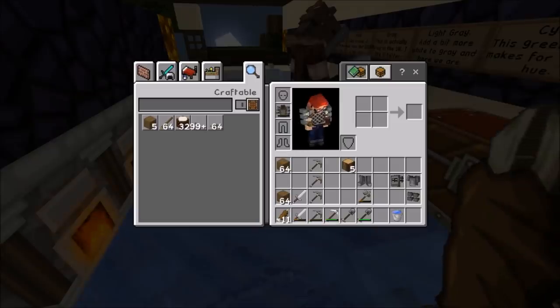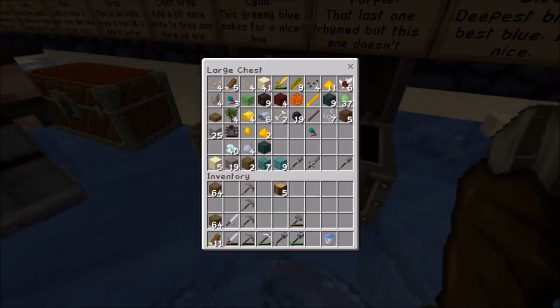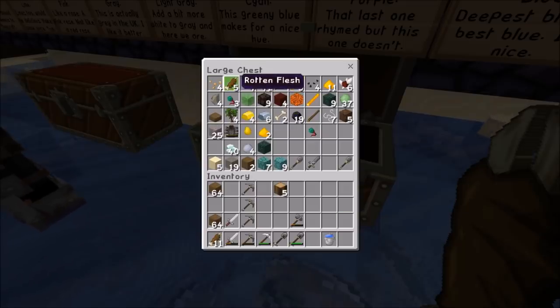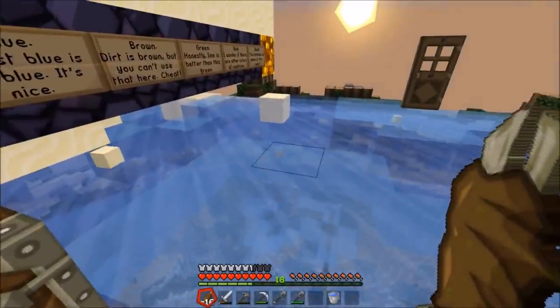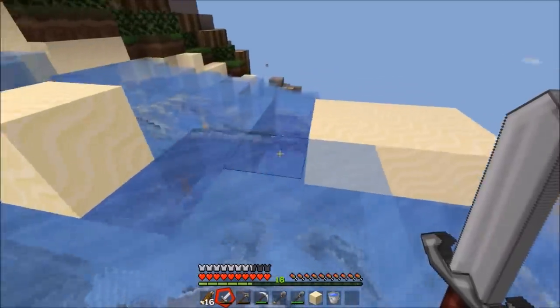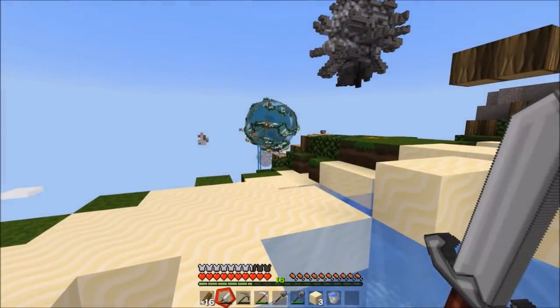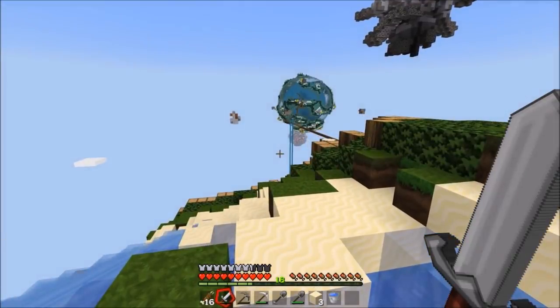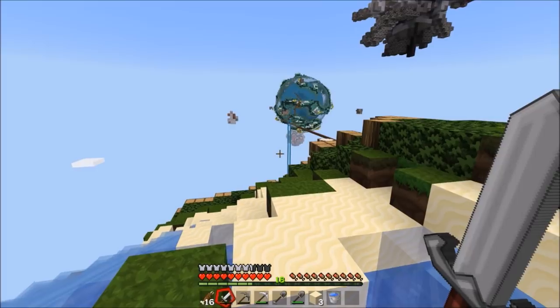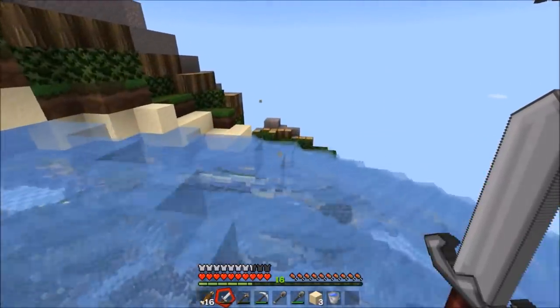I thought maybe a creeper did it — that'd be a serious creeper. I thought we had mob griefing off. I've got 11 pieces of zombie flesh — you got any? I'm taking these five as my food. You're eating zombie flesh! Well it doesn't kill you, it just poisons you a little but it still gives you health. There's something beyond that world way out there — something else backed up beyond that one.